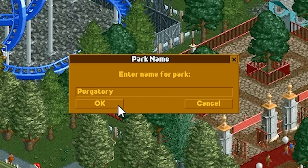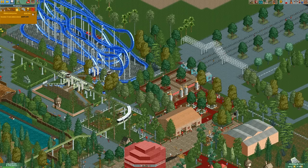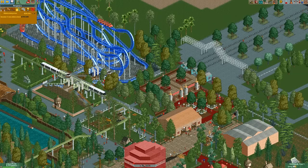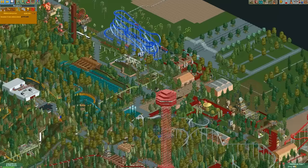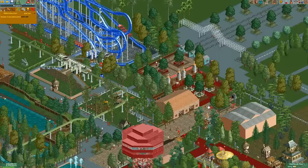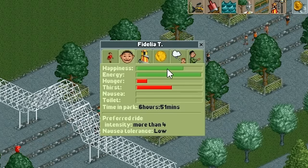Purgatory costs about 45 pounds to enter — no, let's lower the price to 20 pounds. You might panic: 'Spiff, if you lower the park price and guests don't pay for rides, how are you making money?' We're going to make money via food and drink dispensaries — we've got a whole bunch scattered around. Guests have simple needs: a happiness meter and energy meter. Once they've been in the park a while they'll need food and drink, then walk around or maybe go home.